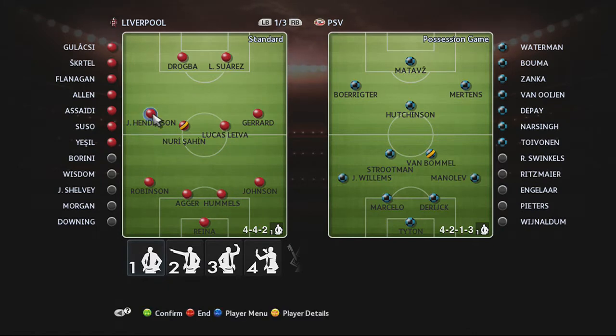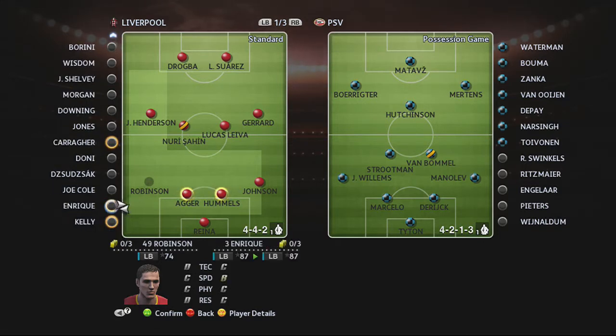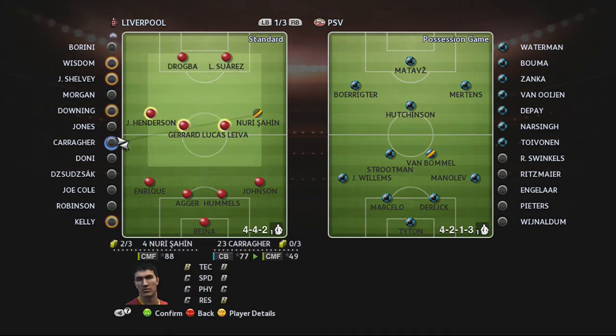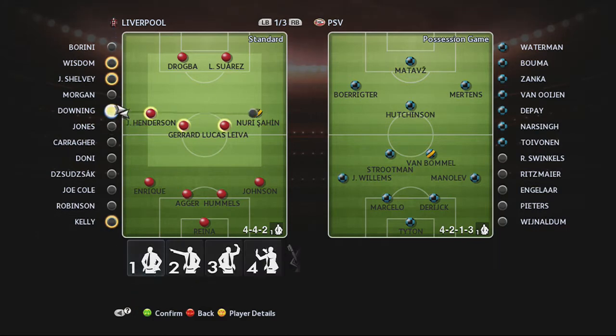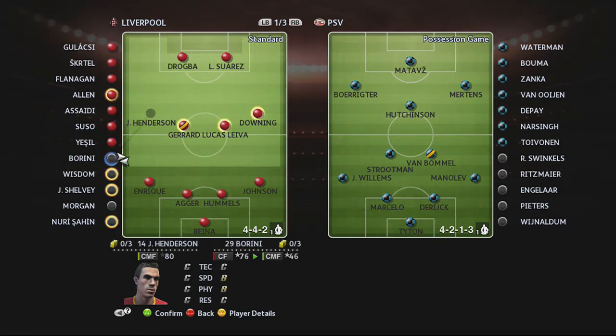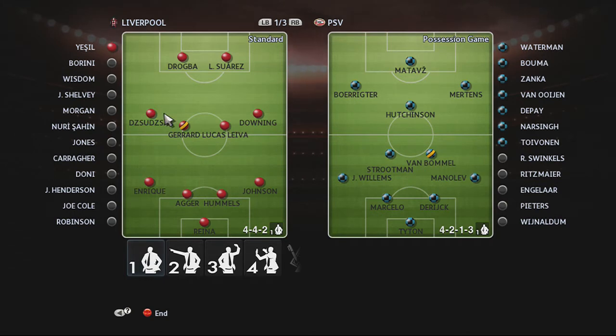Who do I want in what place? We've got people out of position all over the place here. We've got Robinson — Robinson shouldn't be there. We should have Enrique there instead. Aga, Hummels, Johnson — that's fine. Stevie G needs to be in the middle where Sain is. Lucas, I don't mind him being there. On the right I want Dowling, and then on the left I'm going to put in... probably not his best position, however — left mid. He can bomb down that wing. Having two people up front will apparently help me out. That's what you guys have been saying and I'm willing to give this a go.